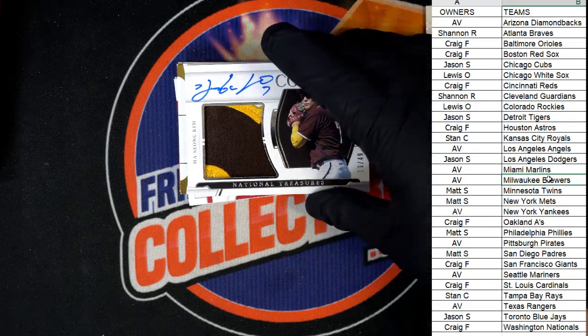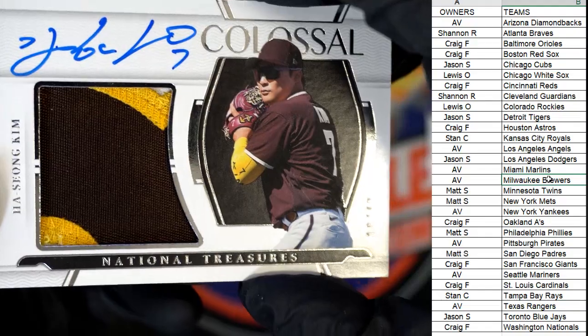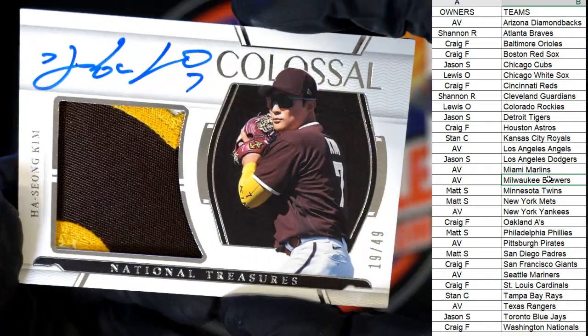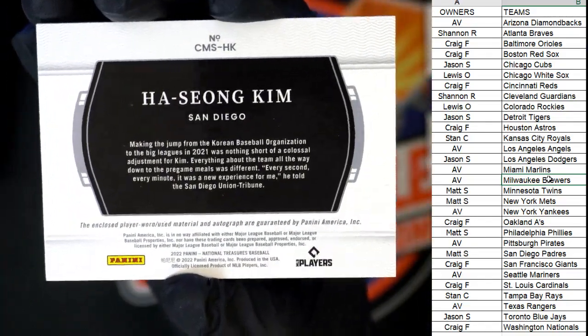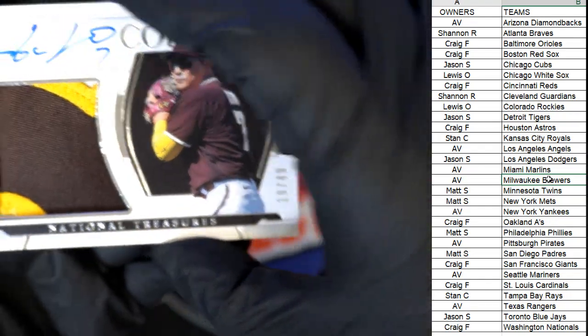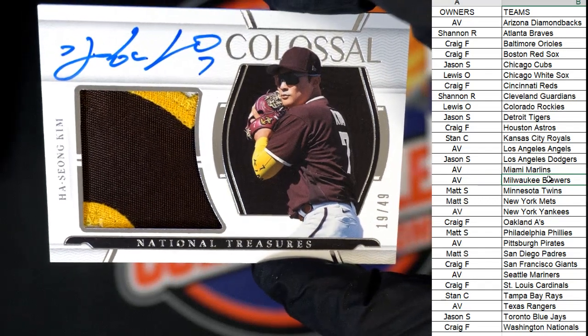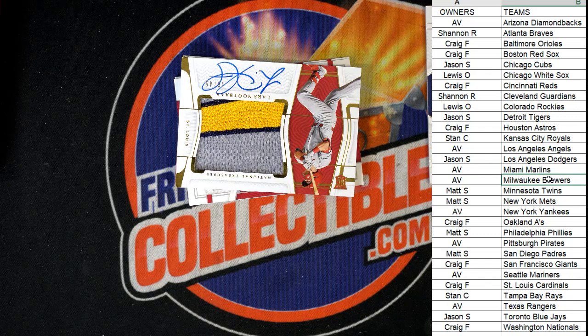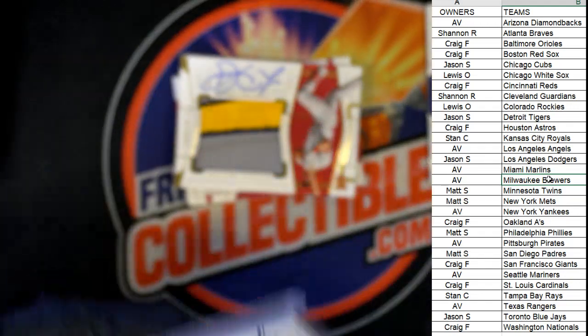All right, next up — Ha-Seong Kim, 19 of 49. Wow, that's a beauty, and that is a Padres card going out to Matt S. So Matt, with the trade, snags the Padres hit. Nice one man.